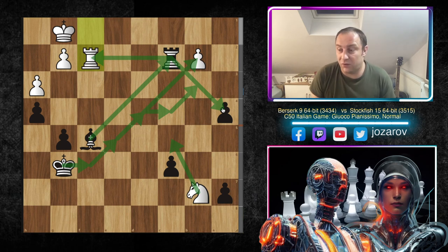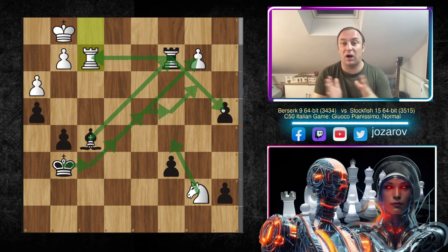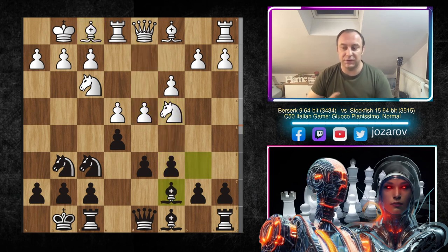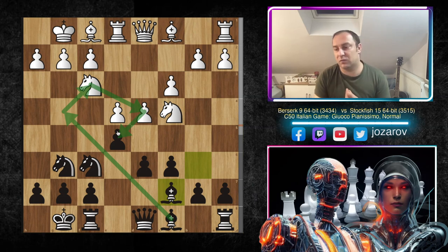Incredible game played by Stockfish! I really liked this approach in the Italian game. Maybe this is not the Stockfish we're used to seeing in the Sicilians or King's Indian games with wild tactical lines, but a really interesting approach — starting with Knight to e7, then Knight to g6, c6, Bishop to c7 keeping the position compact, with ideas of Bishop to g4, battling for the d4 and e5 squares. Really interesting game in the Gioco Pianissimo of the Italian game.